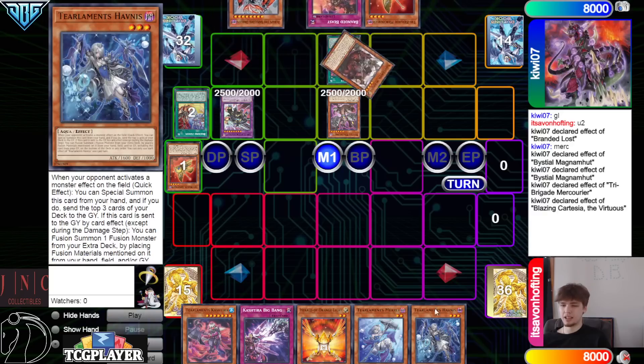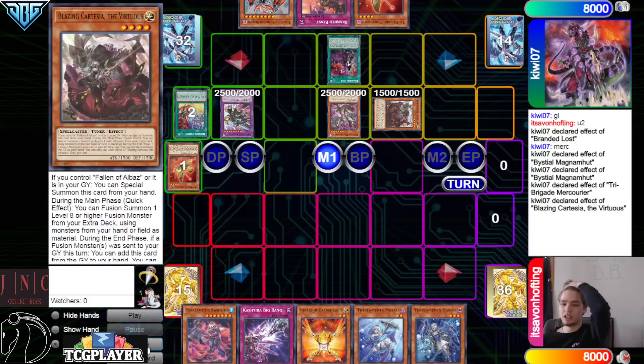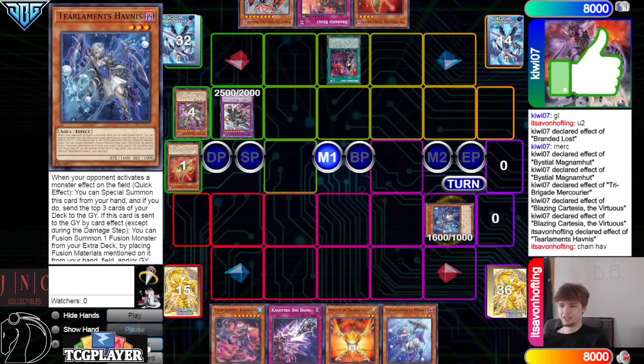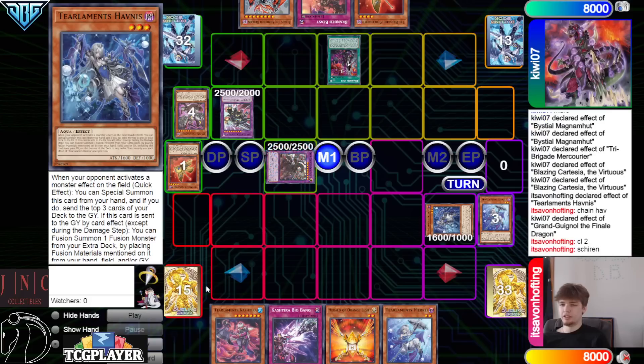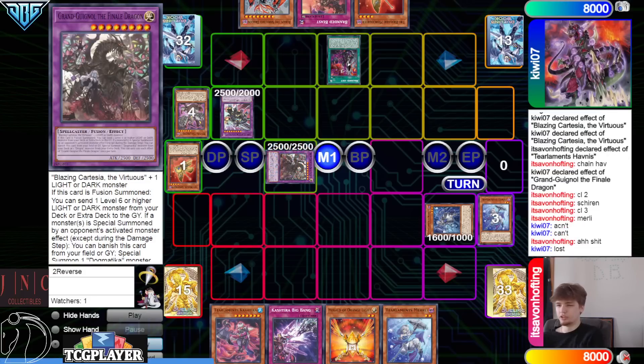This hand does have double Havnus in it — they have Havnus and Havnus number 2. Summon Blazing Cartagia. Then they're going to activate the effect of it, chain Havnus. I mean, technically they could just Mercurier that if they wanted to. Mill 3 — mill Shaylin, Murly, and then new chain link. We're going to summon Grand, chain link 1 to go dump Shaylin 2, Murly 3.